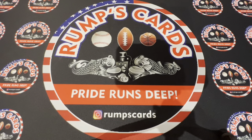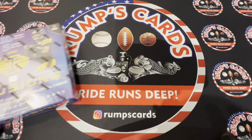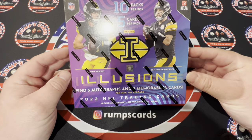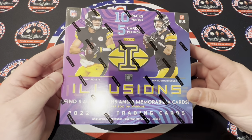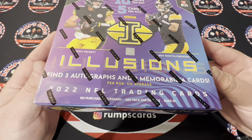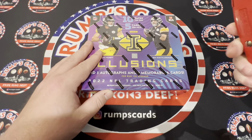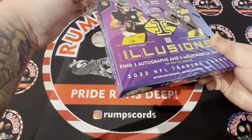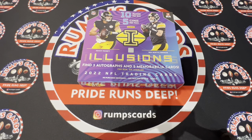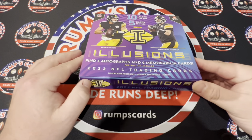Good morning everybody. Today is a special day because we are going for a fun ride, and we hope that this box is not an illusion. Today is release day for 2022 NFL Panini Illusions. I got this from my West Coast LCS, the Honey Hole Collectibles up in Escondido. They're selling it for $3.75, and I know Panini just has it on their website now for I believe $3.49 or $3.50.